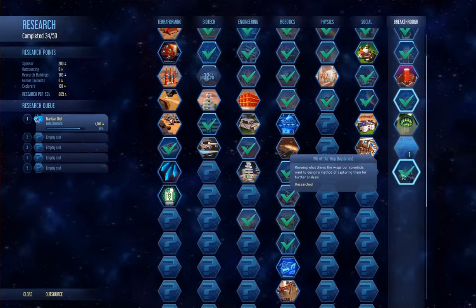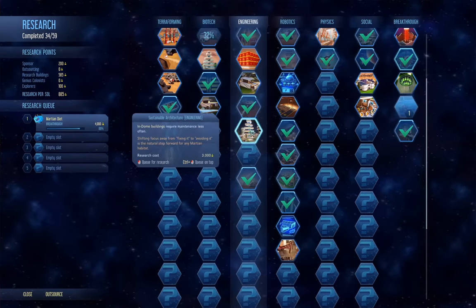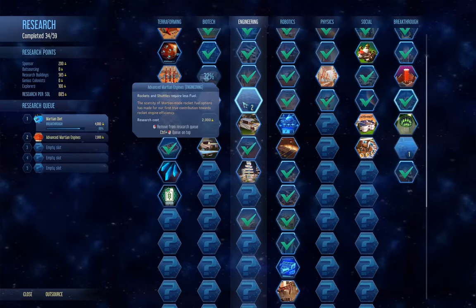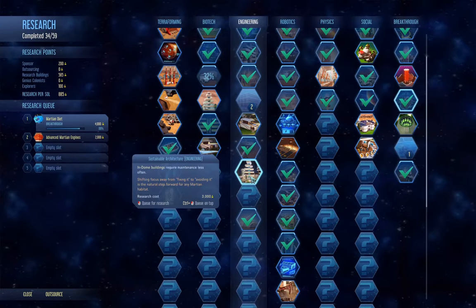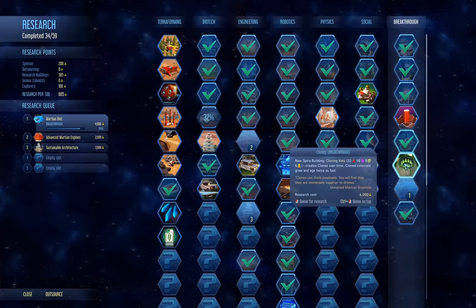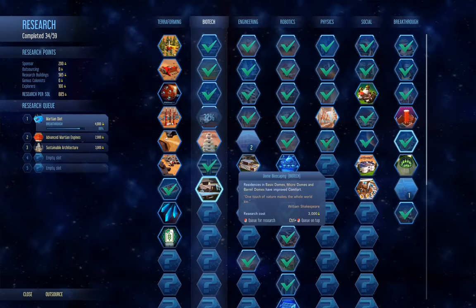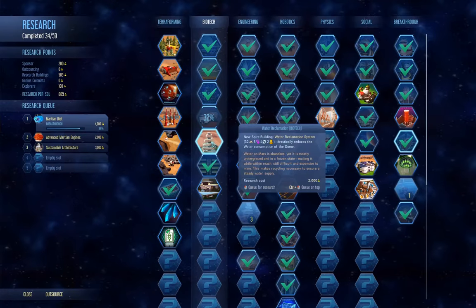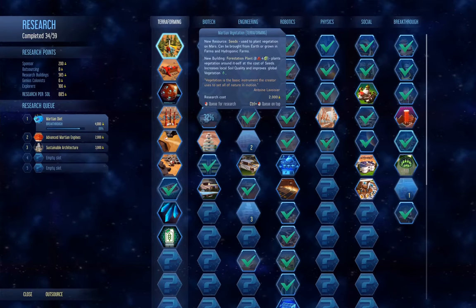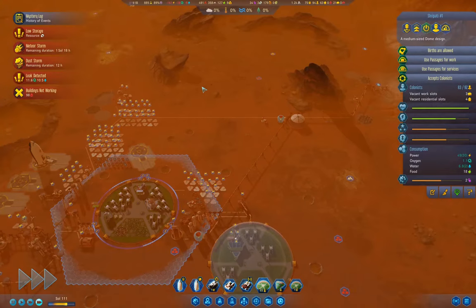Let's take a look at what options we have. Fueled extractors — no. In-dome buildings require less maintenance — oh, we want that one. And that one seems like a good option as well. Basic domes, improved comfort.